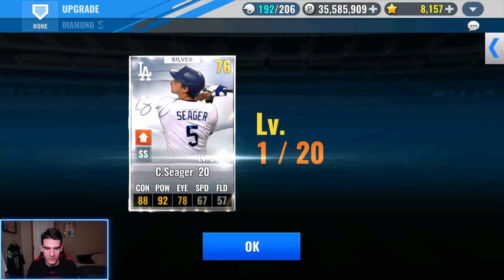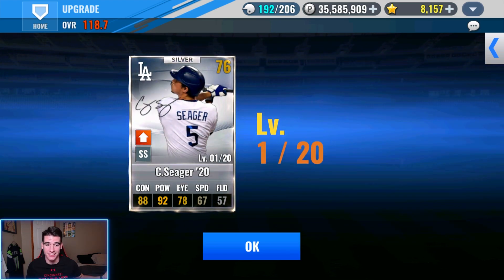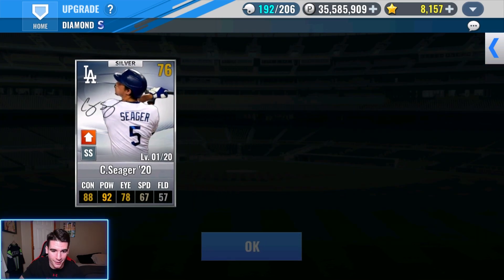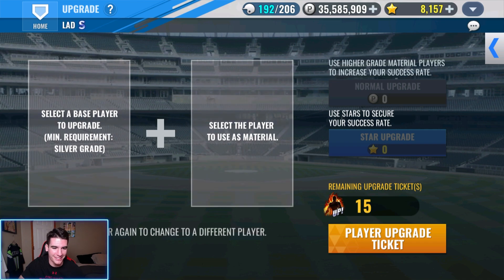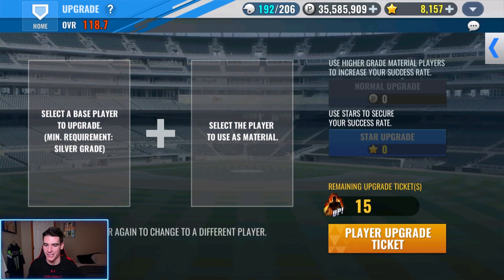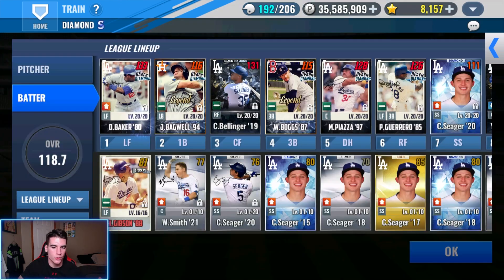There we go — we have two silvers left. It took six silver cards to get him to level 20. We have four diamonds that we'll use for special train now, because I'm never going to get a better Seager — at least a Dodgers Seager. And we didn't touch a gold. We still have 12 Seegers left, but I'm glad we didn't have to use any upgrade tickets. Let's go ahead and train him now.